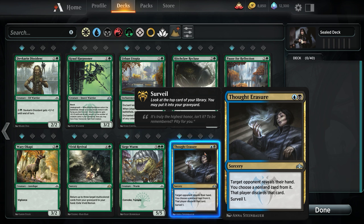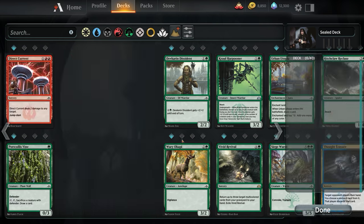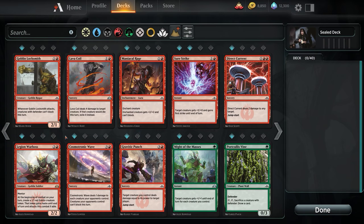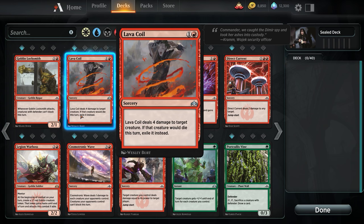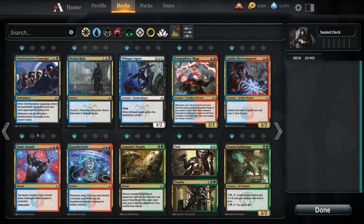Do I really want to spend 2 mana to see my opponent's hand when I know it's just going to be limited cards — cards that are decent in limited? And then what? Am I going to get rid of his Legion Warboss? That would be the best-case scenario, but more often than not I'm probably getting rid of something like a Lava Coil, which I don't really care about. As far as the rest of them go, Notion Rain is really good — this is a phenomenal card.